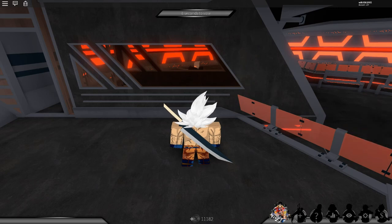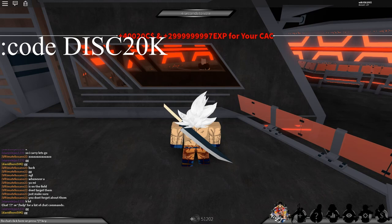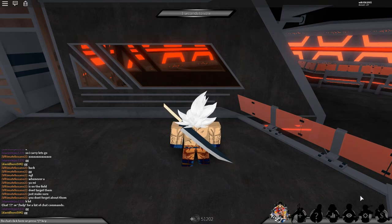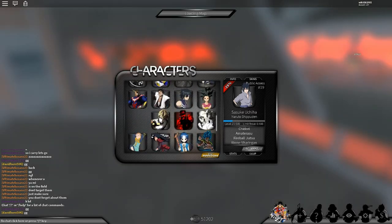So I'm going to start with the first one. It will be up on screen right now, and I'm going to put it in the chat. That's literally instant max on your characters. So I'm going to go to my Gogeta and use it on him real quick.